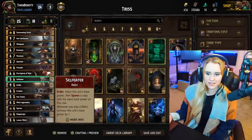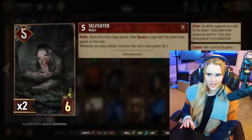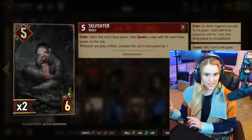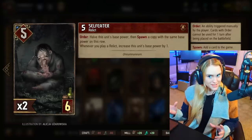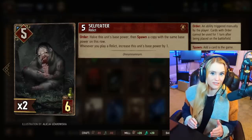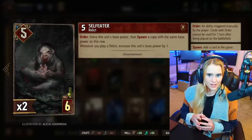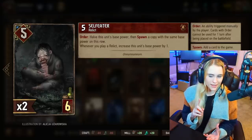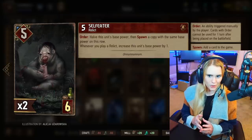Let's start off with something as simple as Self Eater. Don't get confused — you will halve the unit's base power if you click on it and then spawn a copy with the same base power on that row. So if Self Eater is four points you will halve it and it will now be two points. If Self Eater is six points you halve it, it will be three points. But if it is an uneven number like five it will always round down and punish you. So if you want to halve a five point Self Eater it will turn into two two-point Self Eaters, meaning you lost one point. It halves down.